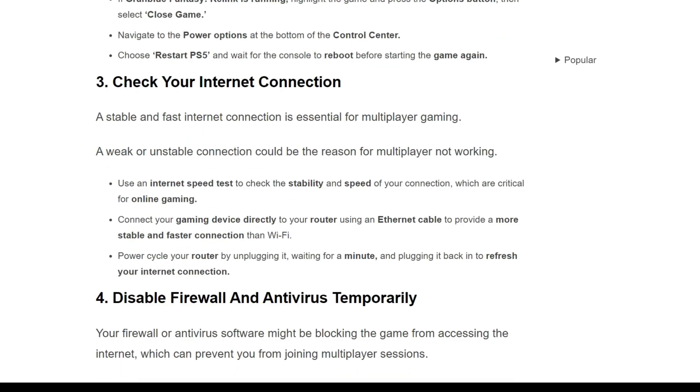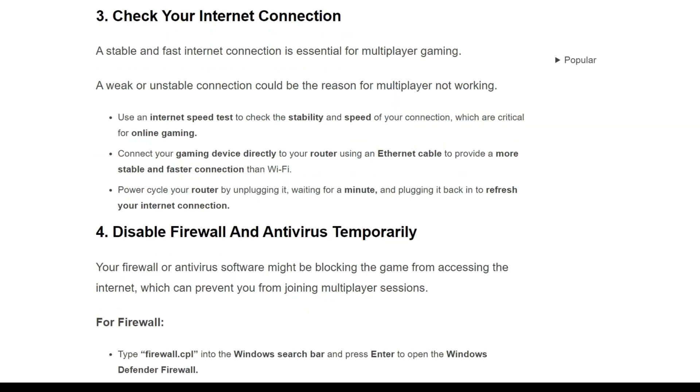The third solution is to check your internet connection. A stable and fast internet connection is essential for multiplayer gaming. A weak or unstable connection could be the reason for multiplayer not working. First, use an internet speed test to check the stability and speed of your connection, which are critical for online gaming. Connect your gaming device directly to your router using an ethernet cable to provide a more stable and faster connection than Wi-Fi. Power cycle your router by unplugging it, waiting for a minute, and plugging it back in to refresh your internet connection.